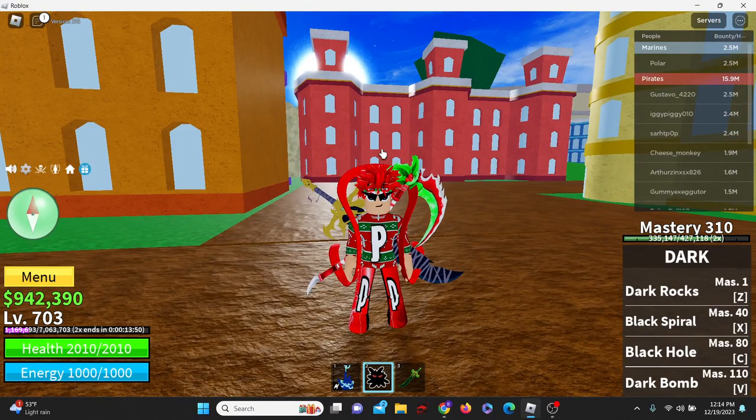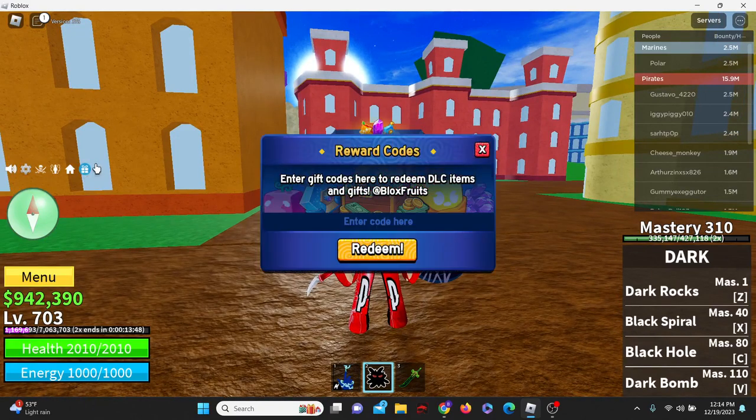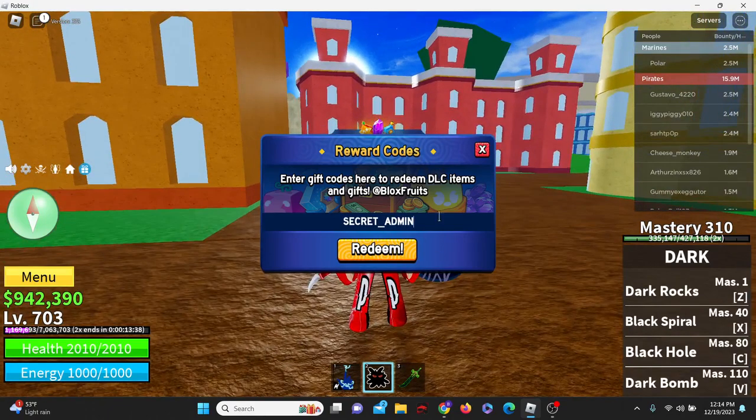So to enter codes in Blox Fruits, if you don't already know, click on the gift box right here — the blue one. And let's get it started. This is in no particular order by the way, so let's go. The first one is going to be code secret_admin, just like this: secret_admin.